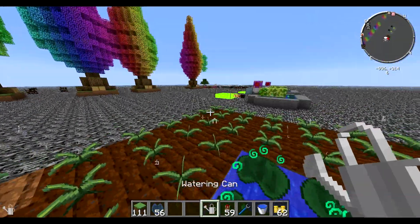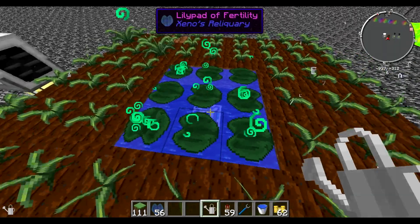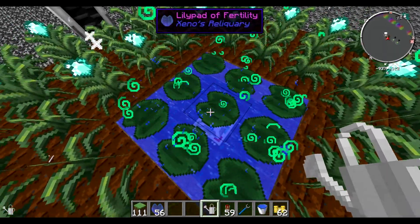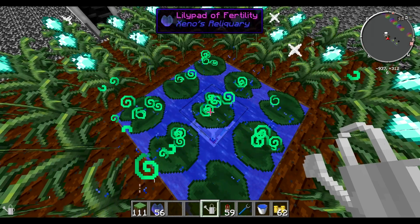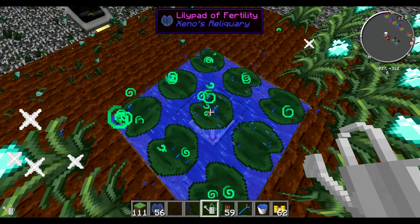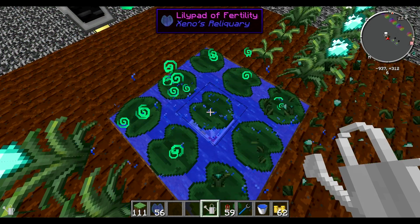So with this watering can it increases the speed even more. Just press right-click here on this middle one and you can see how fast crops are growing around me. They get harvested automatically and they get replanted automatically as well.